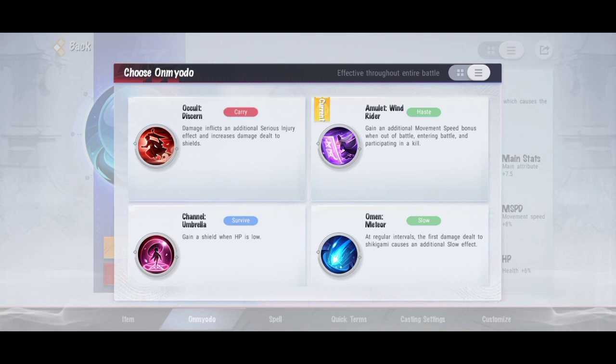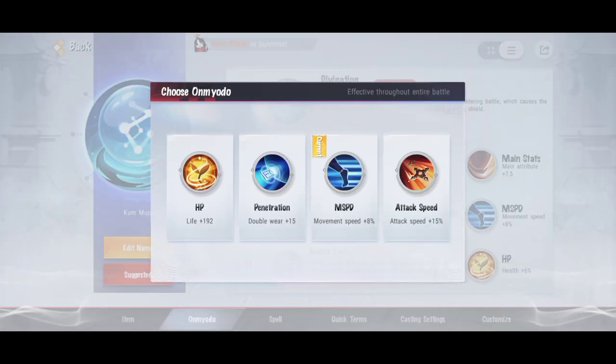Primary kedua ada Occult Disera - ngasih damage tambahan ke Shikigami yang ada shield-nya. Terus ada Amulet Windrider - ngasih movement speed saat memasuki battle, meninggalkan battle, sama nge-assist juga. Terus ada Channel Umbrella - ngasih shield di saat HP kita udah sedikit. Terus ada Omen Meteor - ngasih efek slow untuk serangan pertama ke Shikigami.